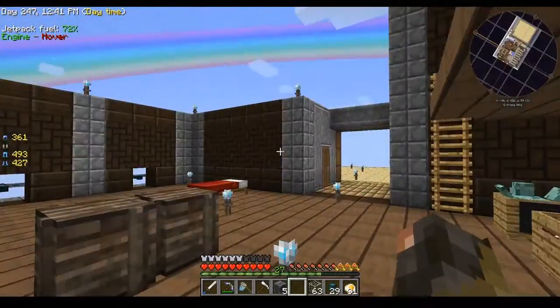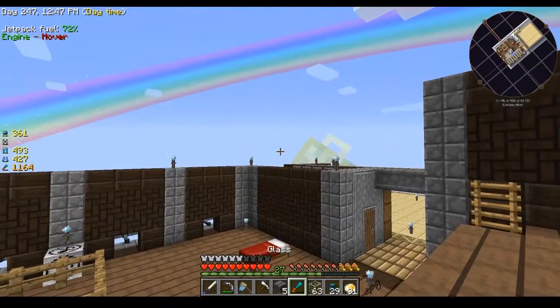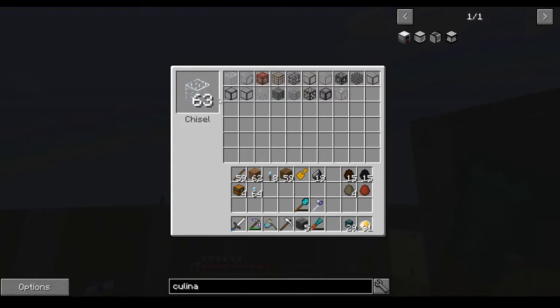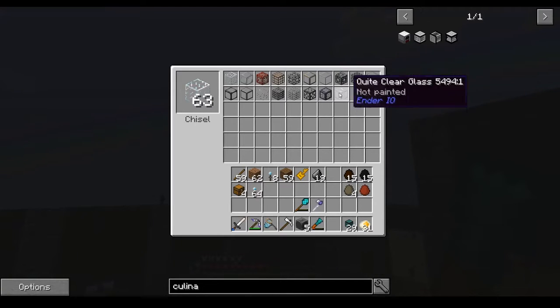Right now I'm just so focused on chickens. I just want to put a glass roof on here, but I'm not sure what kind of glass I want. I don't like the totally clear glass because it looks like there's nothing there, and it kind of defeats the point.